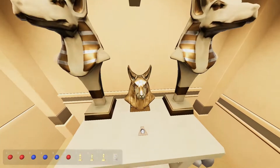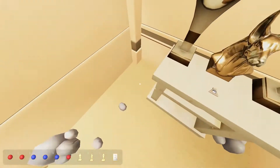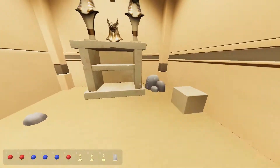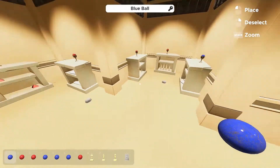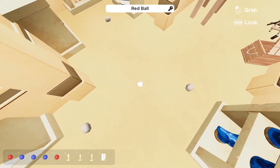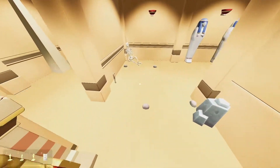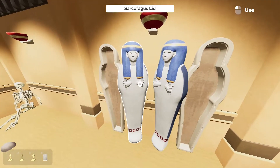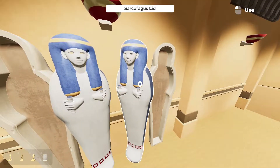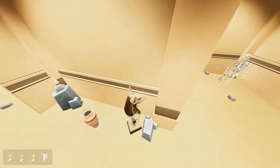So there's the white gem. Is there any more statues here or anything for me to grab? Doesn't seem like there is. So we did blue, we did white. We'll grab this. Probably don't need these anymore, so we'll just set them down.